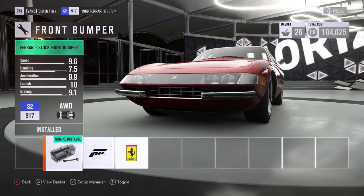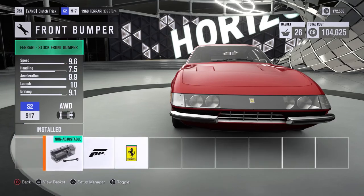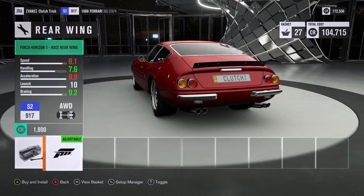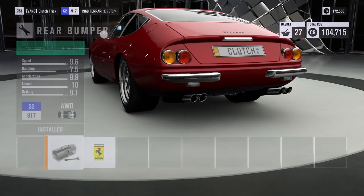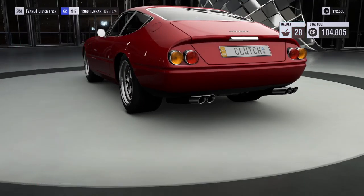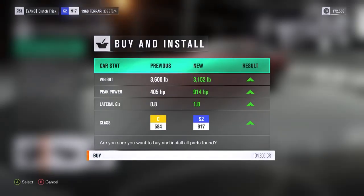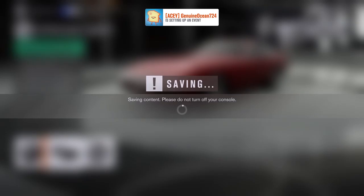Looking at body modifications — I think we're just going to take everything off the back. Don't really care for the wing. It kind of looks like a Jaguar now with the bumpers off. We've got the credits, so we're good. We dropped about 450 pounds, gained 509 horsepower, and increased our lateral G's a little bit. We're now up to S2 class, which is great for what we want to do.